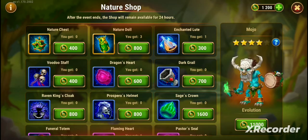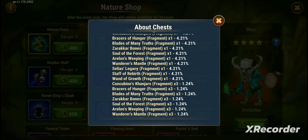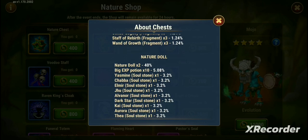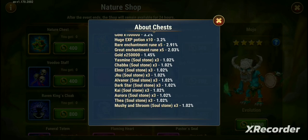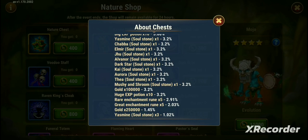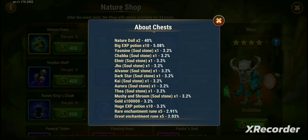Let's look at the shop. In the shop we're going to have different items — you can buy these Nature Chests. Hit the info button and it tells you the drop rates and what you're looking to get from the Nature Chest. It shows you all the different things you can get, including drop rates in Nature Dolls. From Nature Dolls you're going to get soul stones — it looks like you can get 1, 3, or 5 soul stones — as well as gold and huge XP potions. My personal preference is to hold the dolls; don't open them as soon as you get them. It seems I get better rates if I hold them and accumulate a number of them.